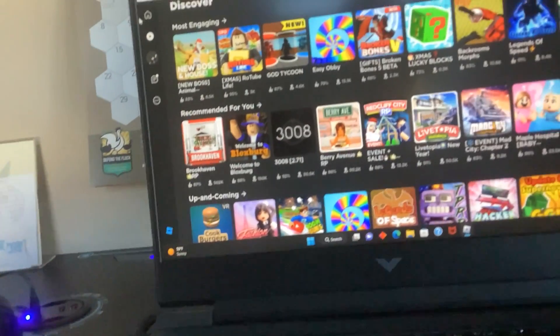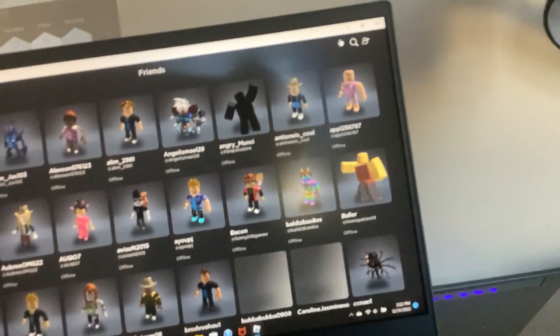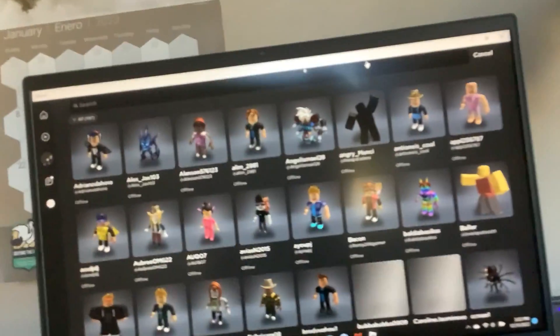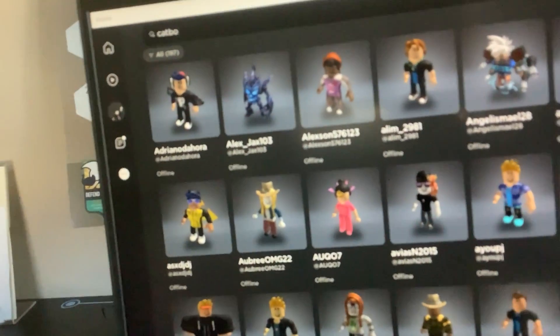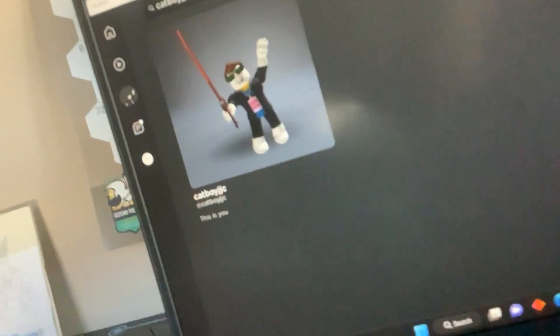I will confirm in this video. I think it works for mobile, though it might be too realistic with the lighting. All you gotta do is go to the three little dots, then go to Friends. Go to the little search bar up here, then click or tap on the thing where you type, and push C-A-T-B-O-Y-J-J-C. Push enter and you'll find me.